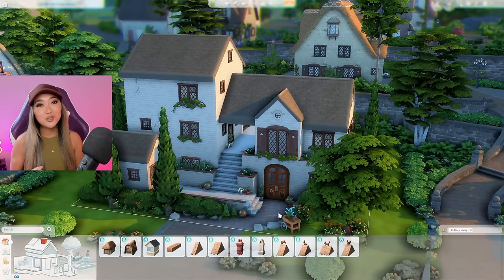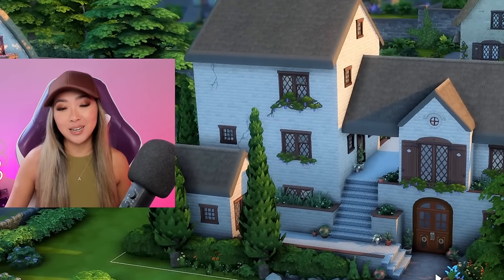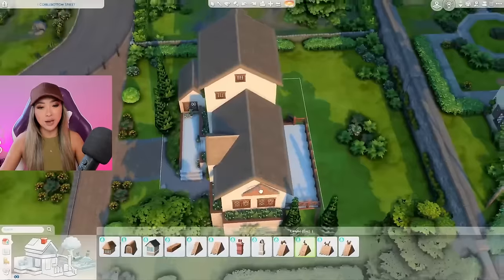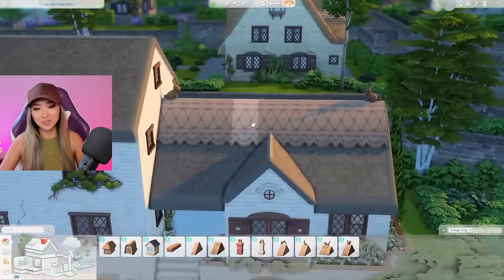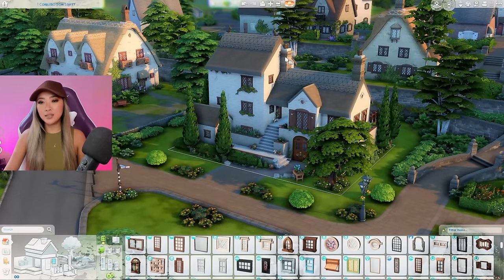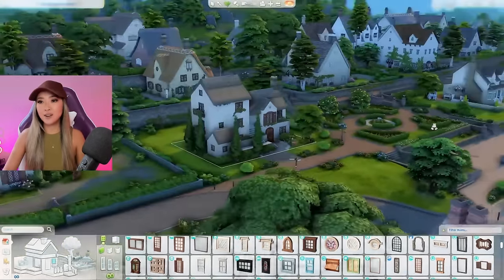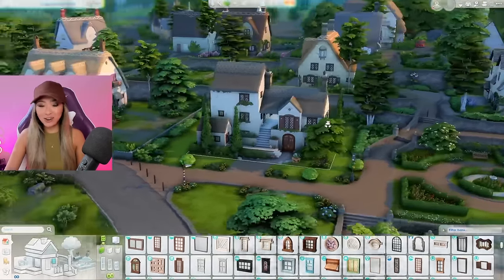The Cottage Living pack has amazing exterior build assets — the doors, the windows, the roof pieces, the flooring and the wall textures. They were really generous to us builders with this pack, so if you love building and also love a cottage core aesthetic, Cottage Living is a must buy. These gabled roof decor pieces are so cute and I would never use them outside of this world, so I have to use them here. I'll do two bunnies looking at each other and two chimneys — and it matches all of the houses in the neighborhood. Does anybody know if that's a typical English countryside cottage feature?